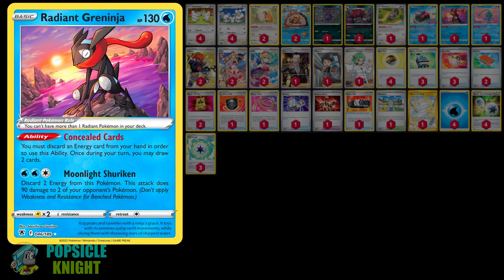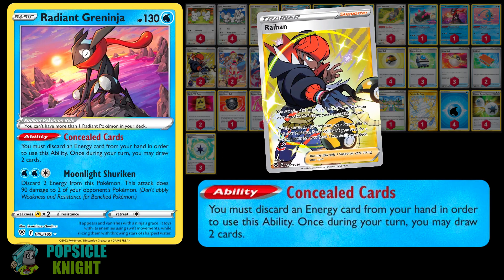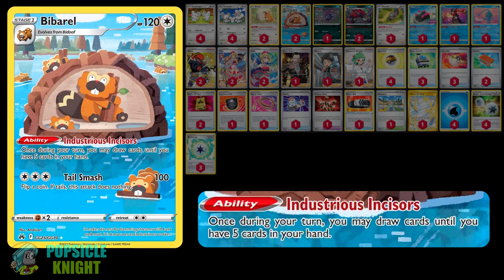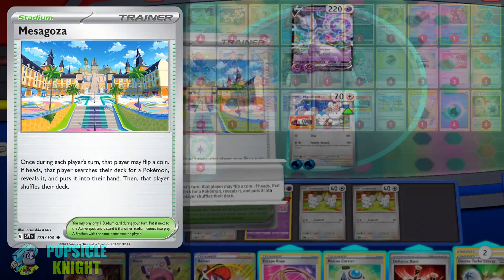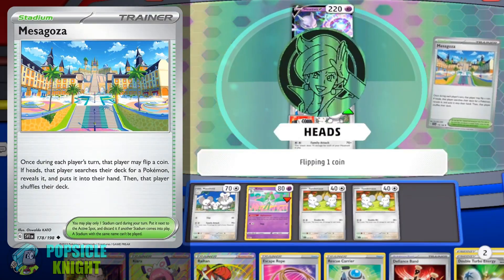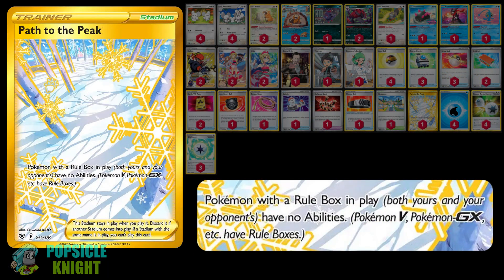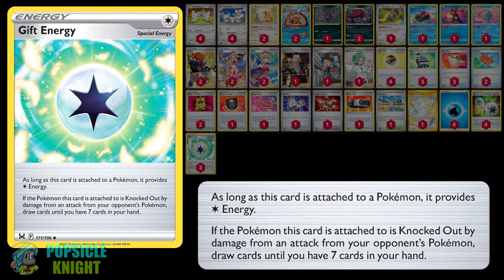For support Pokemon, I have Radiant Greninja with the Concealed Cards ability — if you can discard an energy from your hand, you can draw two cards, which is great for setting up and getting water energies to the discard pile. You can also use its Moonlight Shuriken attack to hit for 90 damage to two targets. I have Bibarel as my main draw engine with its Industrious Incisors ability, and Squovit can be useful when paired with Bibarel. I have Mesa Goza stadium, Path to the Peak to shut down EX abilities, and Gift Energies so that if a Pokemon is knocked out you can draw until you have 7 cards in hand.